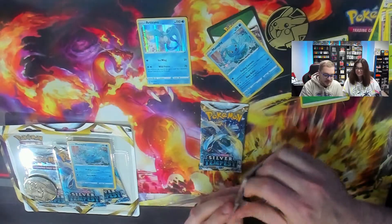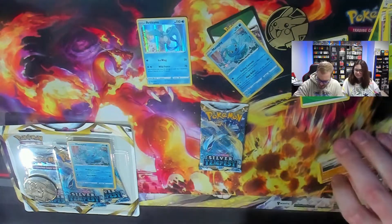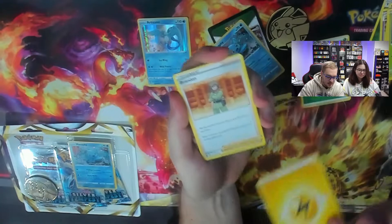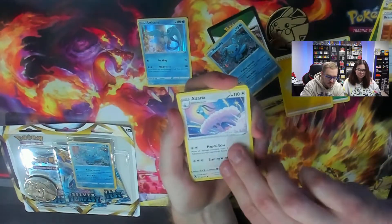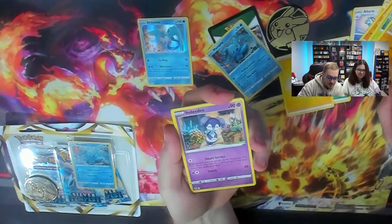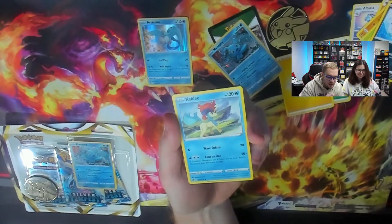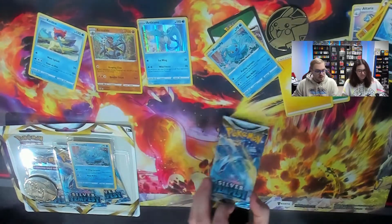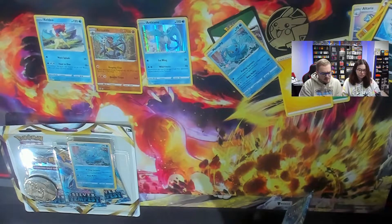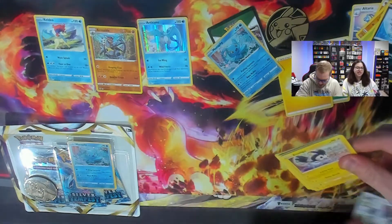I think I'm going to go with the Alolan Vulpix next — it's a good-looking pack art. Articuno can't be the top for me here. We have a Reverse Armaldo and a non-holo Aldeo. Is this a new Pokémon? I don't recognize that. I believe it's a mythical from one of the later gens — maybe gen four or five. Someone in the comments is going to tear me up for being wrong about that.